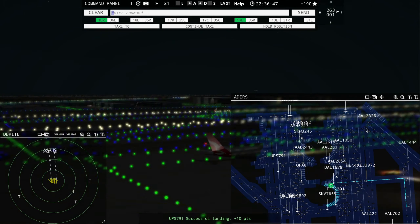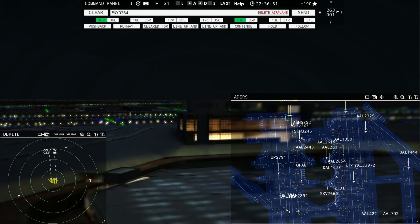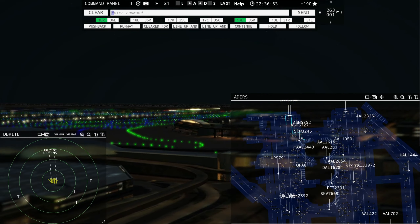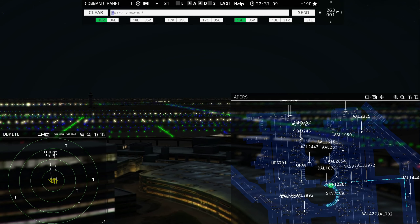My goodness, I'm going to need a Motrin after this one. Air Shuttle 5727, runway 18 left, taxi via Yankee Golf. Air Shuttle 5727, runway 18 left, taxi via Zulu Foxtrot. Ground, Air Shuttle 5852 ready to taxi — runway 18 left, taxi via Zulu Foxtrot, Air Shuttle 5727.